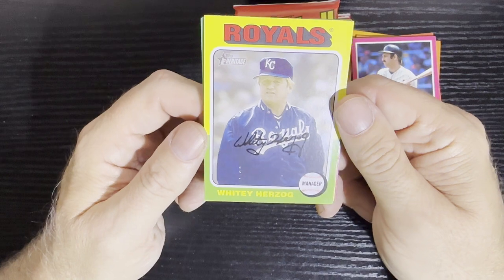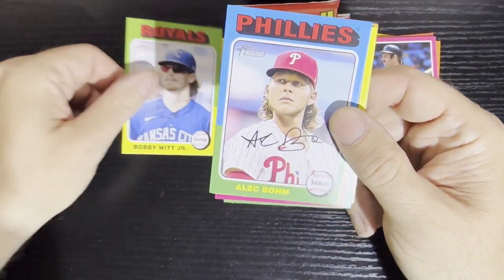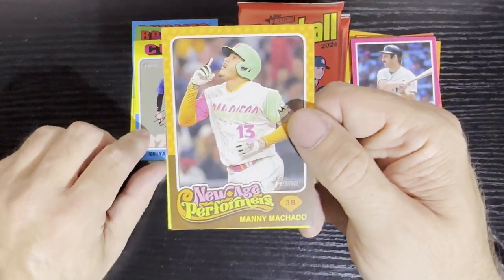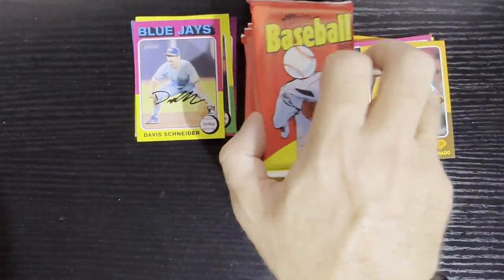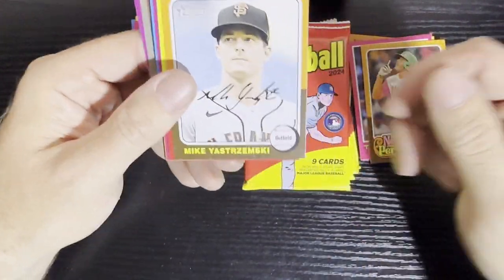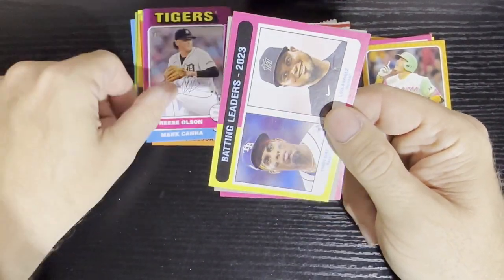Probably the only one that likes the short prints. There's the managers — Whitey Herzog of the Royals. Kind of weird to see him in a Royals uniform, always imagine him with the Cardinals all those years. There's Bobby Witt Jr. — some more Royals love. Looks like we're gonna get an insert and there he is — Manny Machado of the San Diego Padres, another New Age Performer.